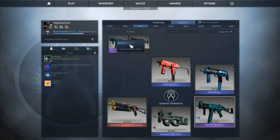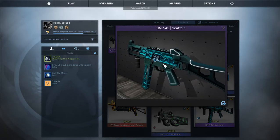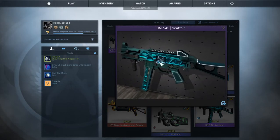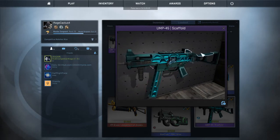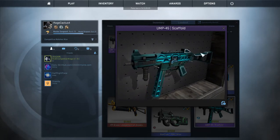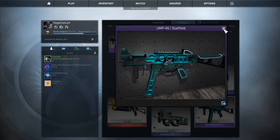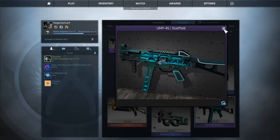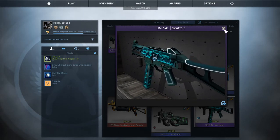For the UMP-45 I have the Scaffold. I really really like this one because it foils and really blends in well — it looks super cool. I want the UMP-45 Blaze, which is cool, but I literally can't get it right now since I'm saving my money for the Glock-18.